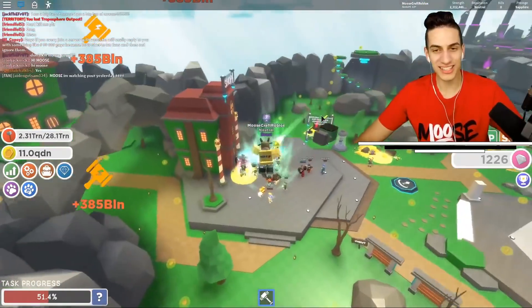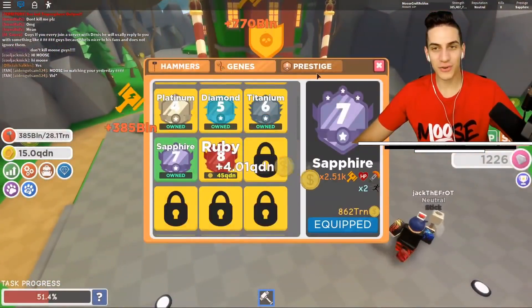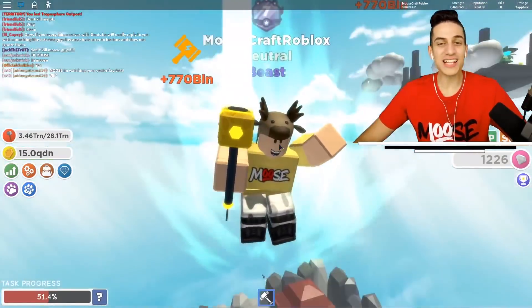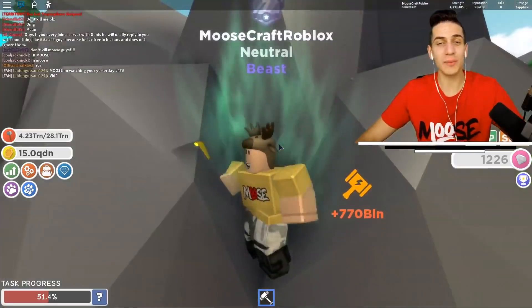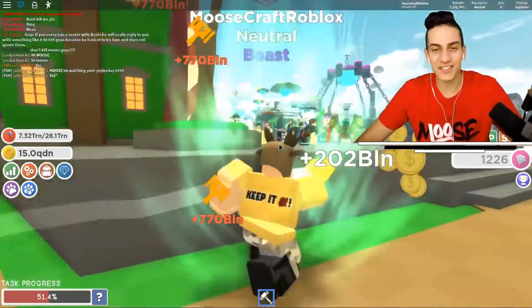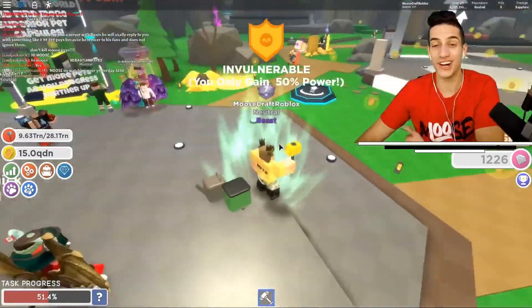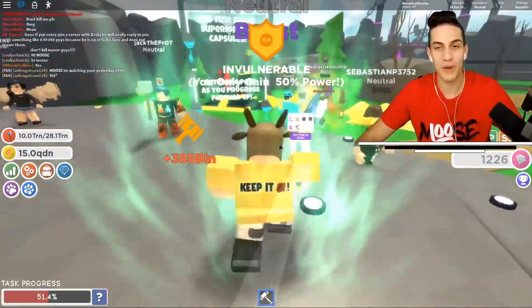11 quadrillion dollars! We need 45 quadrillion for the next prestige — the Ruby Prestige! If you guys want to be in my videos, go join the Moose Zombie Roblox group down below in the description. And get yourself some Moose 100 merch in Roblox — you'll be wearing the yellow Moose 100 shirt, including the Keeper 100 on the back!